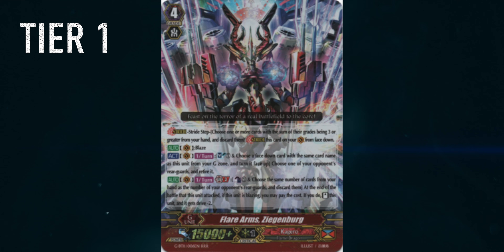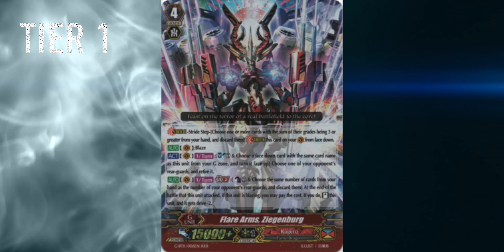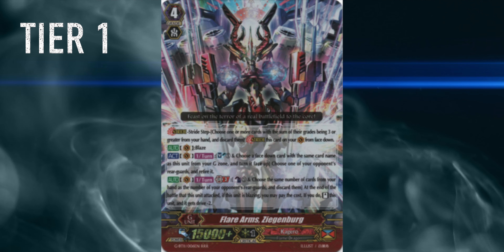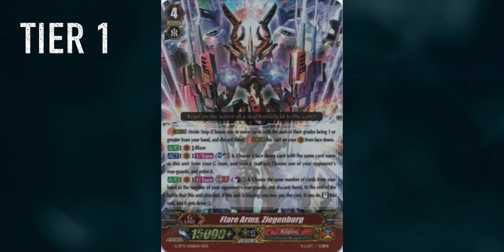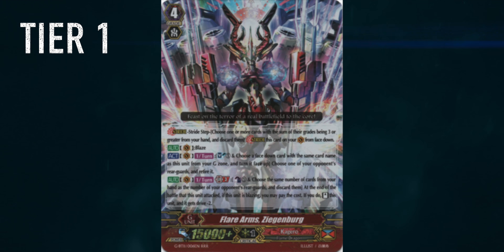Then Kagero. They've been an odd tier 1.5 to tier 2 deck for quite a while, but now with set 11 they got some sparkles — that's Ziegenberg — and it's insane. Now they're topping a lot. Usually we see Blademaster topping, but there are also people in the US saying Overlord is better. We'll just have to wait and see the results.